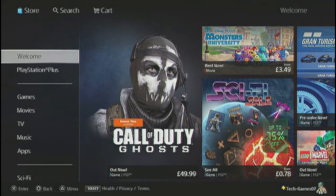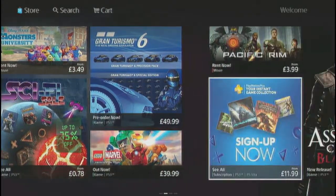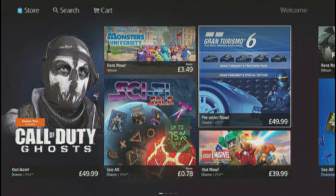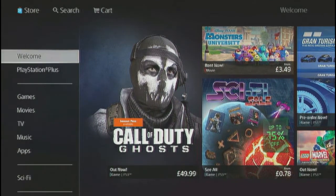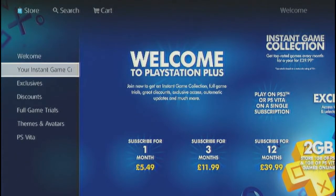So what is PlayStation Plus and how do you access it? Basically, this is the PlayStation Store — you can access this on one of the icons on your home page. This is the welcome screen and you can buy games, movies, pre-order games and stuff like that off the PlayStation Store, but let's concentrate on PlayStation Plus.